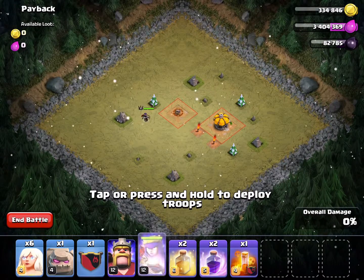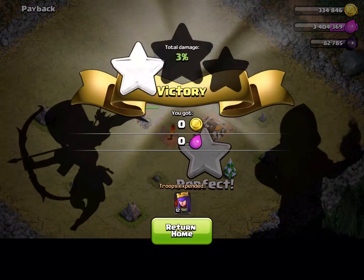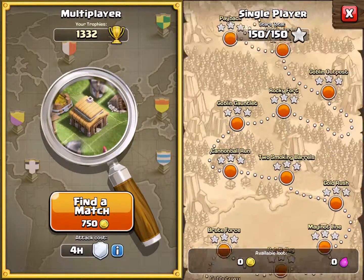Level one is called Payback — one quick shot, take out that small cannon, and that's that. Level two is called Goblin Forest. Sorry about the quick scrolling, I just want to get through this quickly.